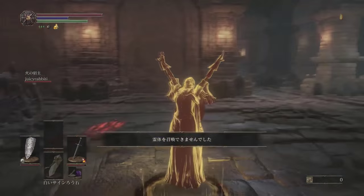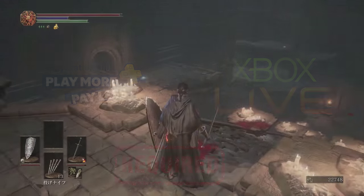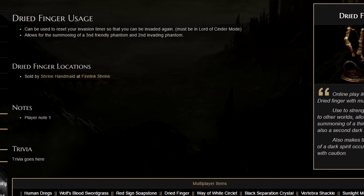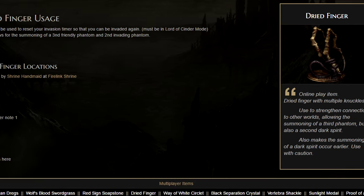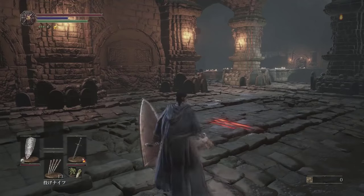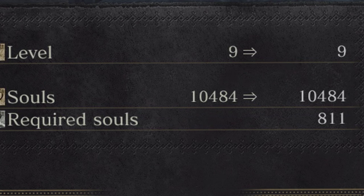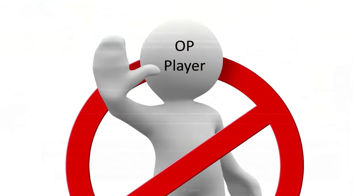Online Play. All online playing on console platforms requires PlayStation Plus and Xbox Live subscriptions, including asynchronous features like bloodstains and messages. If you have a subscription, you should buy a White Sign Soapstone from the Shrine Handmaid. She also sells the Dried Finger, which allows you to break the normal 4-player limit and increase it to 6 — that would be max 4 co-op and 2 hostile. You must use an ember to be able to summon others and be invaded, but you can be summoned regardless of your ember status. Matchmaking is done on soul level plus weapon upgrade level, meaning if your weapon is under +3, you will be matched with people in that category, preventing overpowered players and summons from interfering with your experience.